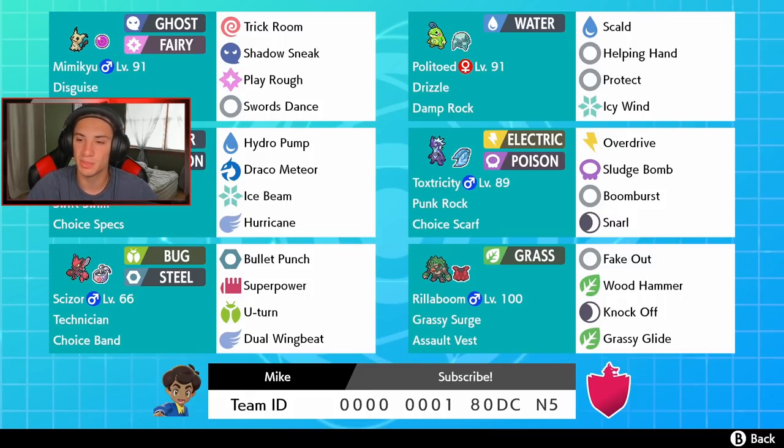We also got Toxtricity with Punk Rock ability and Choice Scarf to give it that nice speed boost. Moveset is Overdrive, Sludge Bomb, Boomburst, and Snarl — Snarl to lower special attack.